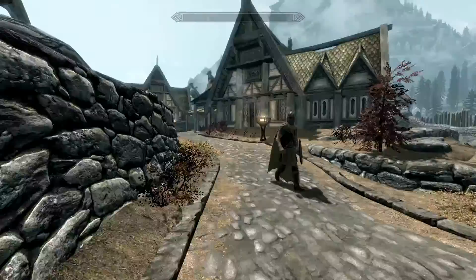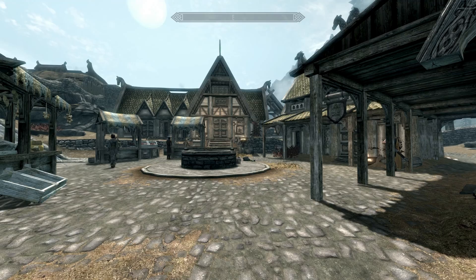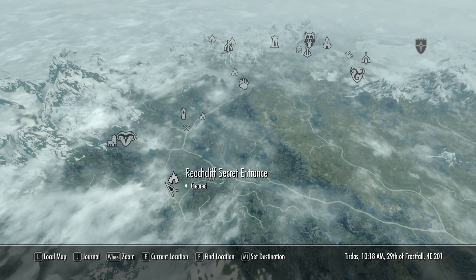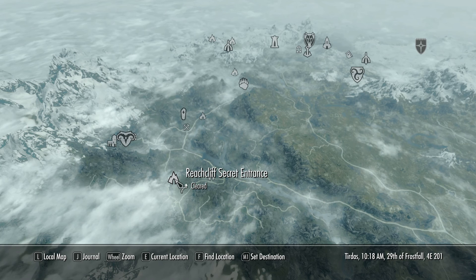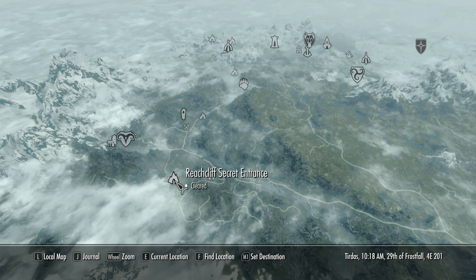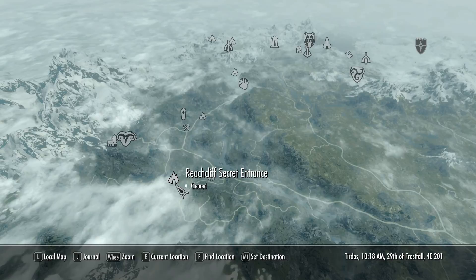I'm also going to make use of the map and all the videos I did and discoveries I made. All the killing will take place in Reachcliff — where in episode number 5 I got Mira's Ring from the Cannibals. Eola is in charge there, and she'll be our final kill inside the cave as well. This cave is really important.